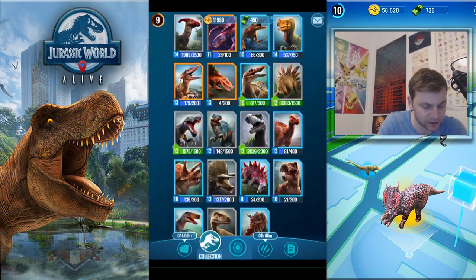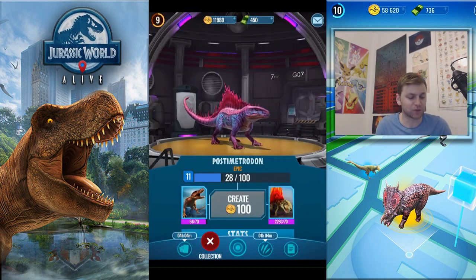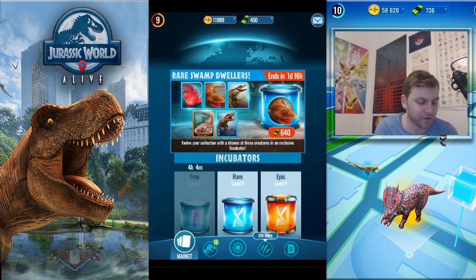That's it - we have successfully created Postometrodon, the hybrid form of Postura Suchis and Dimetrodon. We still need a bit more DNA for some of the other guys and a few more catches to make them stronger. Let me know if you have this offer and if any of you have actually managed to pull this epic out of an incubator - that'd be pretty cool. If you've enjoyed this episode, hit the like button and subscribe to keep up to date with future content. See you soon!